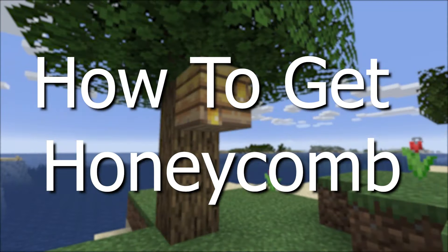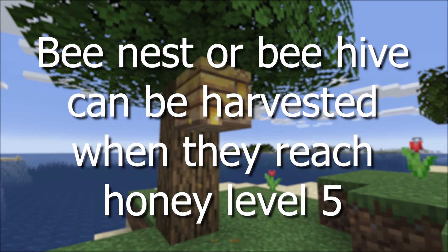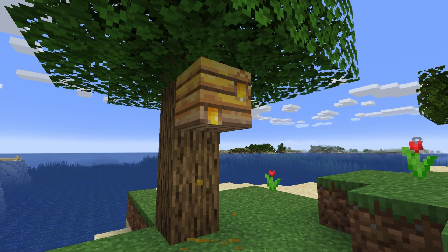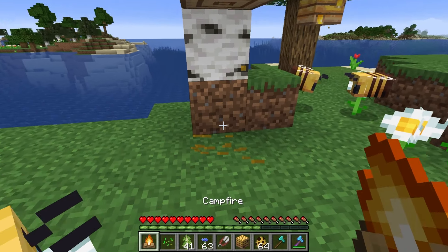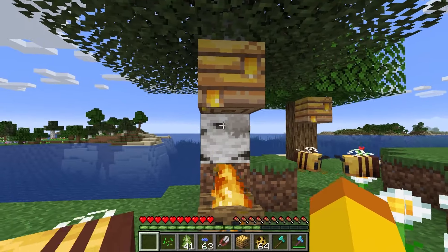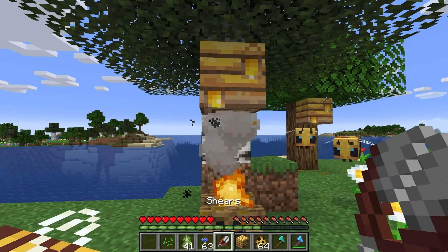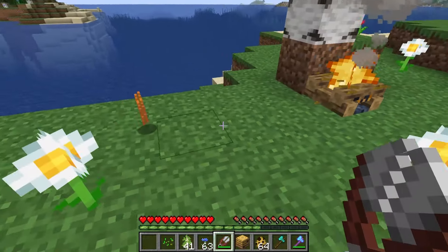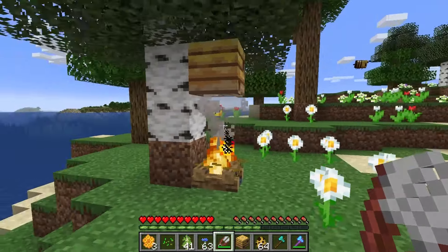When a bees nest or bee hive reaches honey level 5, it can be harvested to get honeycombs. You can tell it is full because it will be dripping with honey and you can see the honey particles falling from it. To harvest, you will have to put a lit campfire or light a fire under the nest. Using shears will drop three honeycombs. If you don't use a campfire, the bees will be angered and attack you.